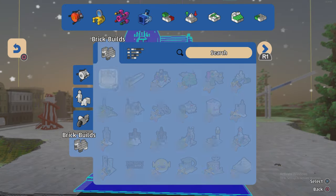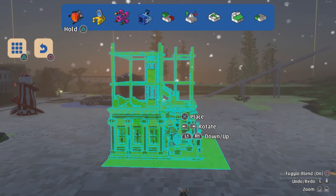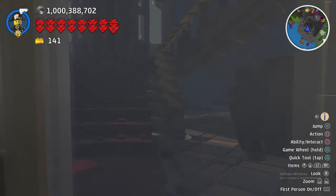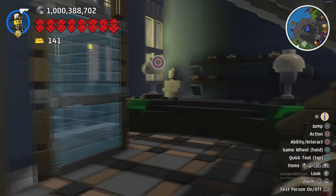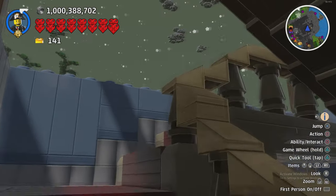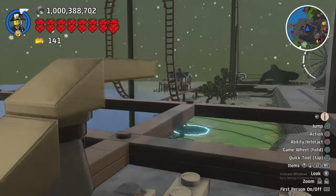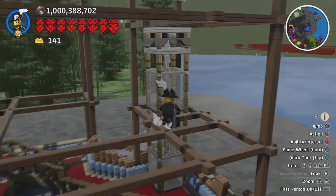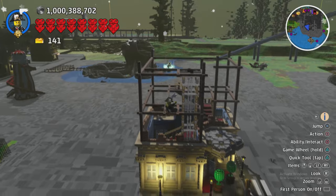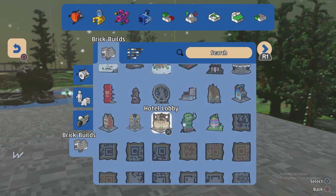We have the Hotel Lobby - this is an incomplete building. There is actually a complete version of it - it's somewhere on my channel and there'll be a link in the description to find the full build. This was built by a guy called Jasper - I'm afraid I don't know his second name so he's just Jasper. It's a very cool build - it's kind of a bit small for a hotel, but obviously in LEGO Worlds you can extend it and build as big as you want really.